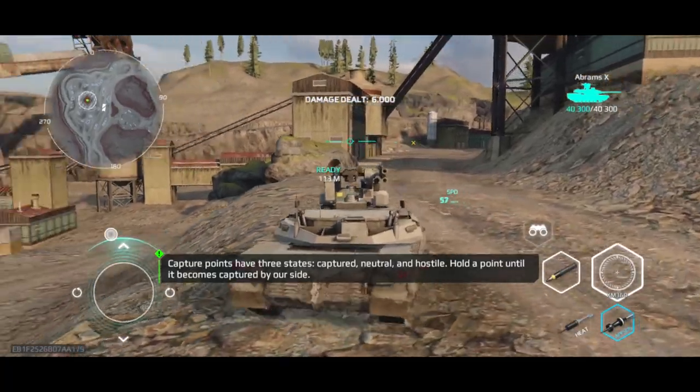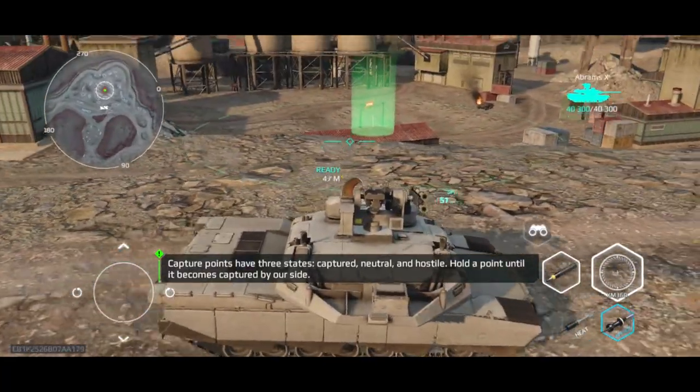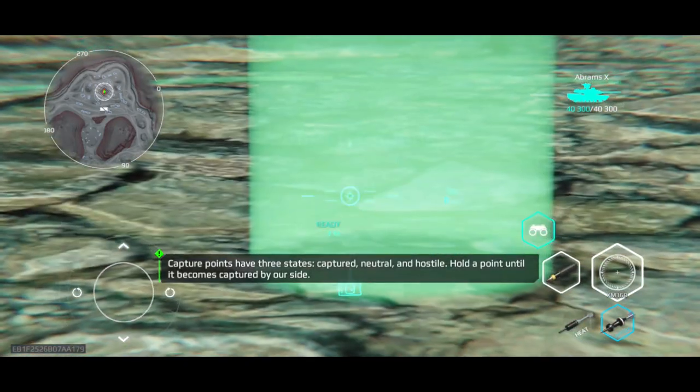Capture points have three states: captured, neutral, and hostile. Hold a point until it becomes captured by our side.